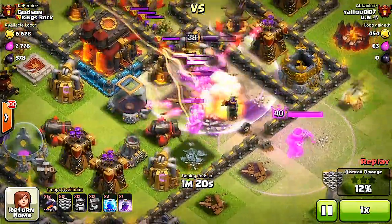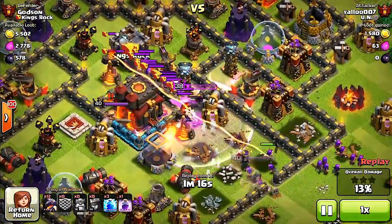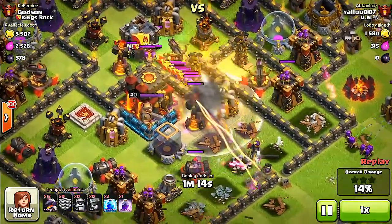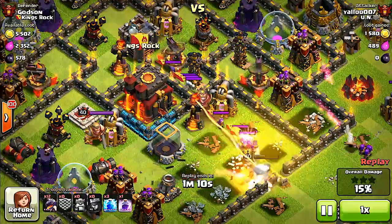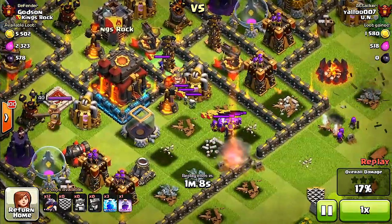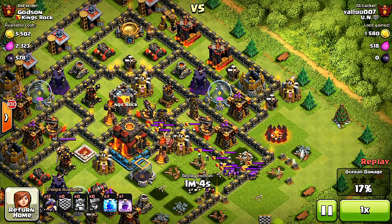The queen is taking out every other building structure around her so he can get in closer with his dragons. He's already got 15% with just two heroes and a golem alone, so that's pretty good. Now all he has to do is deploy his dragons and see if he can reach the town hall.